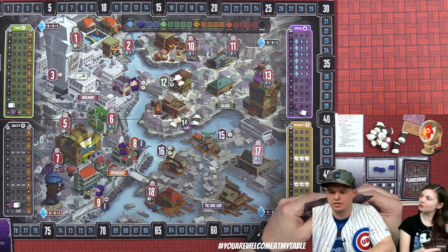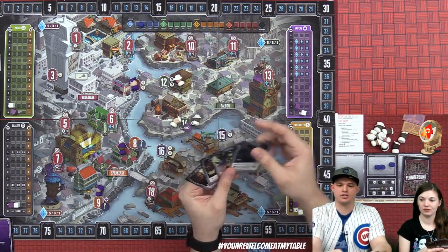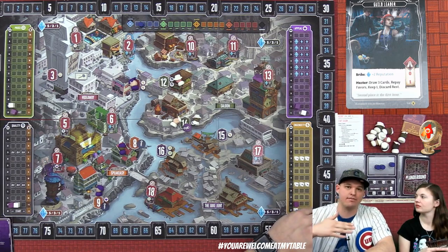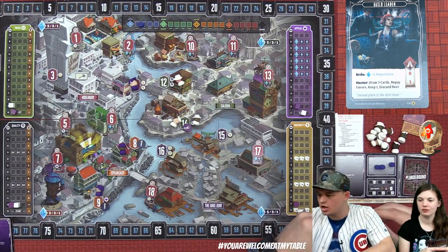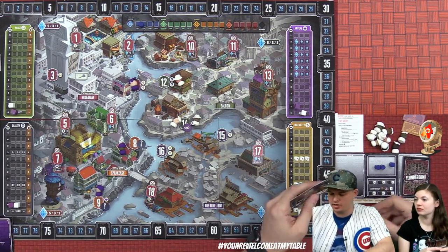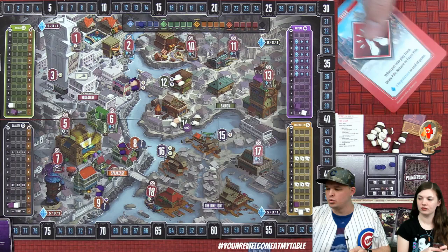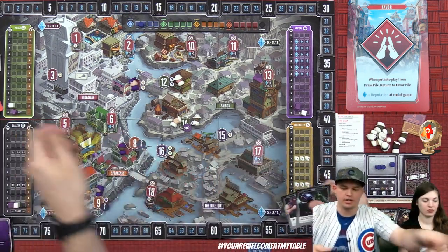Derek draws the guild leader card, which lets him bribe for two victory points OR draw three extra cards, discard any favors drawn, and keep one of the three. He activates it, taking one favor, draws three cards, discards a favor, then keeps the craftsman to play it this turn.